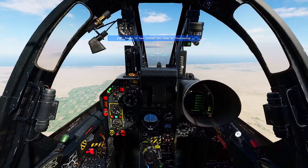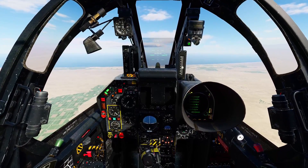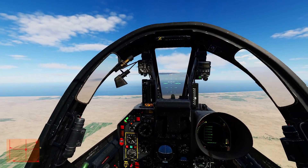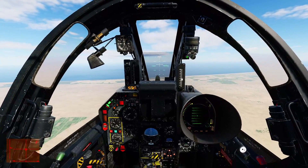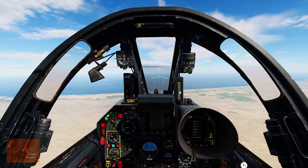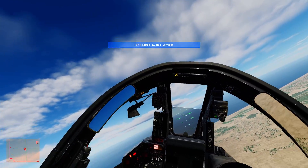Since Simba was set up with instructor priority, he can take control without me doing anything by pressing the J (Juliet) key. You can see it turns to R — he now has control. Since I do not have priority in the mission editor, I will have to request it. I press Juliet to request control, and if Simba wants to give it back he presses F. I now have control.